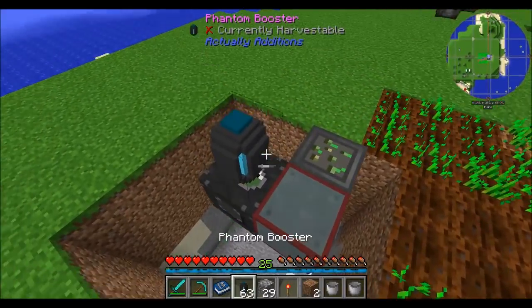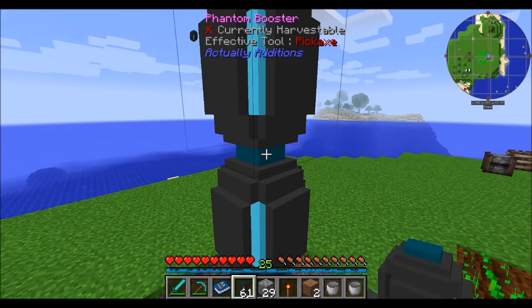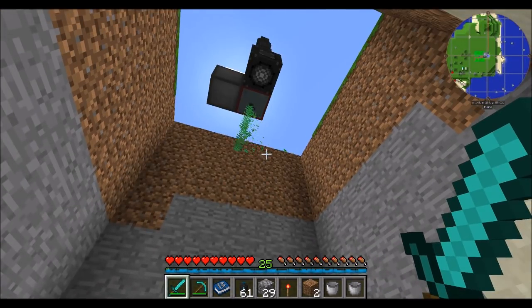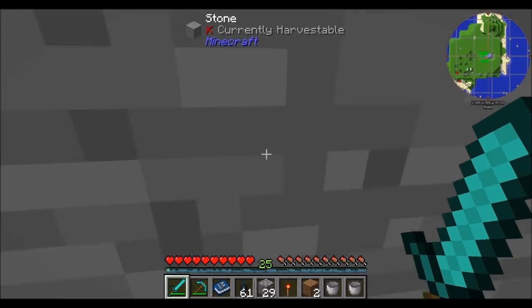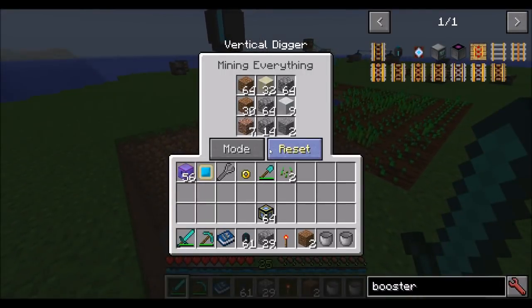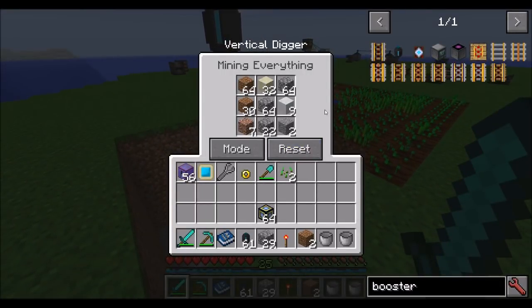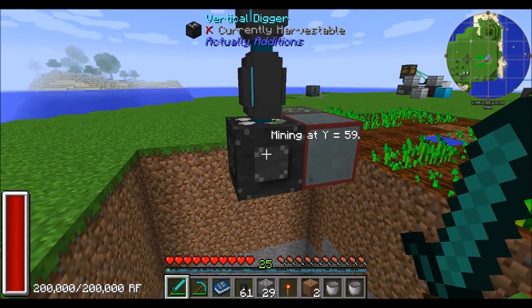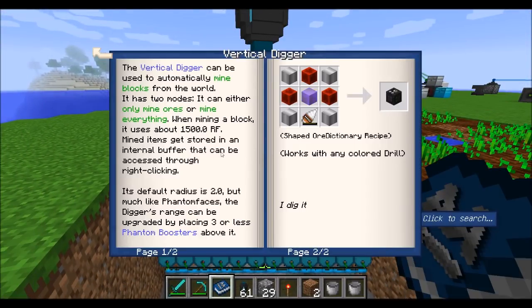Up to three phantom boosters can be placed, and they increase the radius significantly — we can't even hear it breaking the blocks, that's how far away it is. Pretty nice mining system. Once it's full it'll probably stop mining, so you'll want to filter items out of it. It uses 1,500 RF per block of mining.